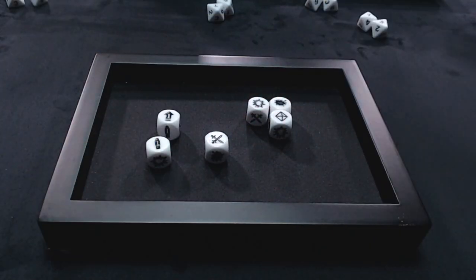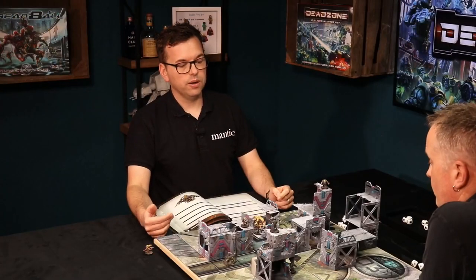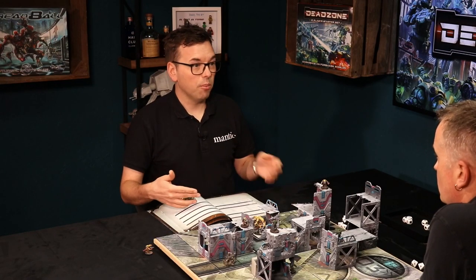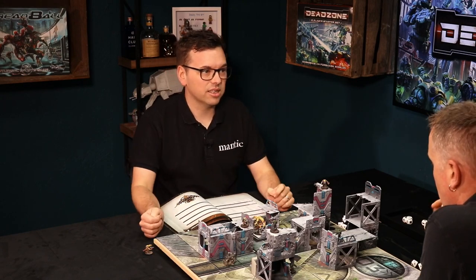This symbol is a free assault action. Say Trevor had survived against my nightmare here — I could spend that and immediately trigger another assault action as soon as I concluded the initial activation, fight again. That's really good if you've got a unit that's great in combat, getting to attack twice in quick succession. The majority of these symbols are used in your turn, and we'll come to exceptions in a minute.